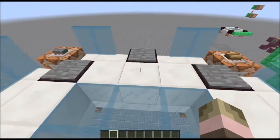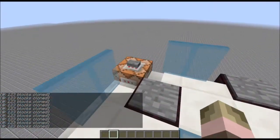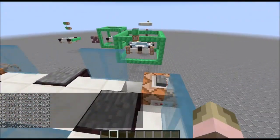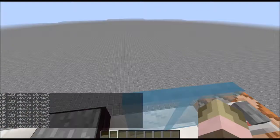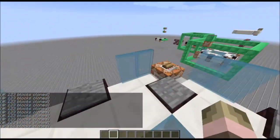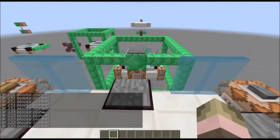Over here is the original. It is an omnidirectional flying platform and it can even go up and down, so it's six-axis. It works pretty good, it's just a little sluggish. As you can see, it requires you to step on these pressure plates to move around — it's just not the best design, but it's functional.